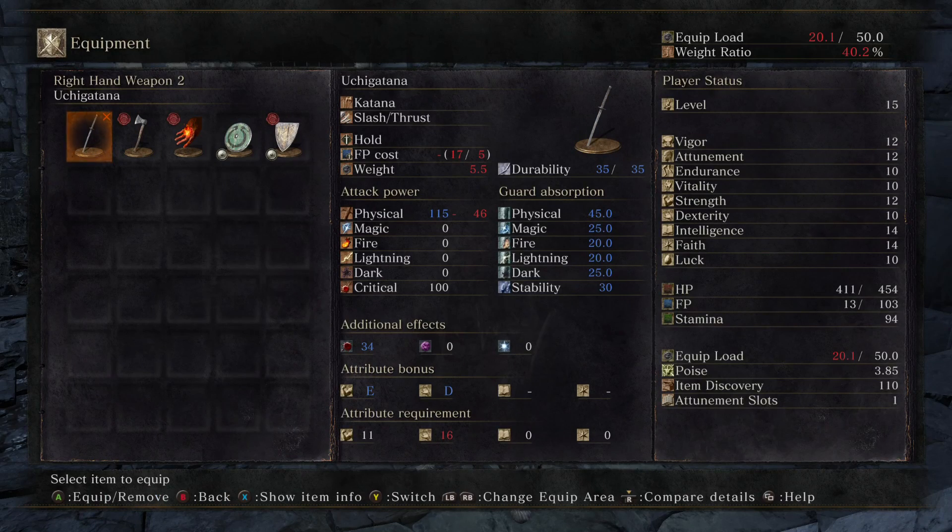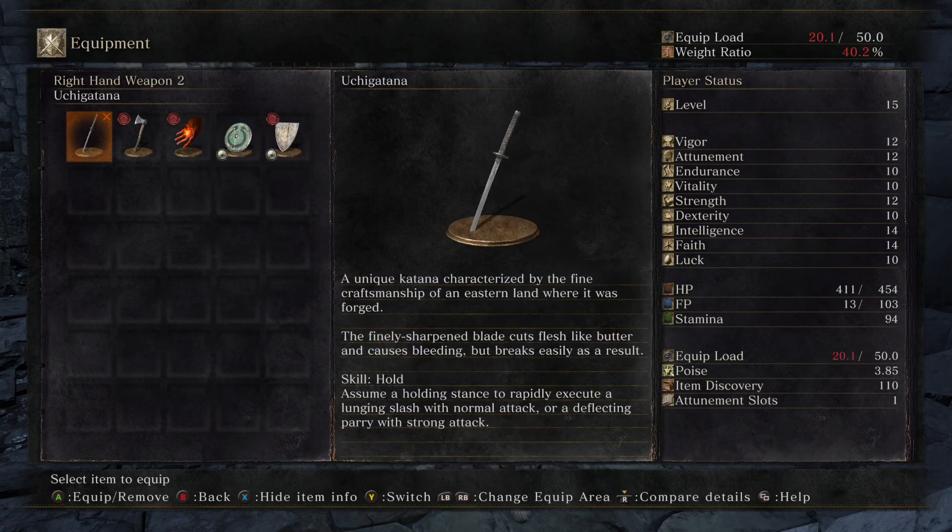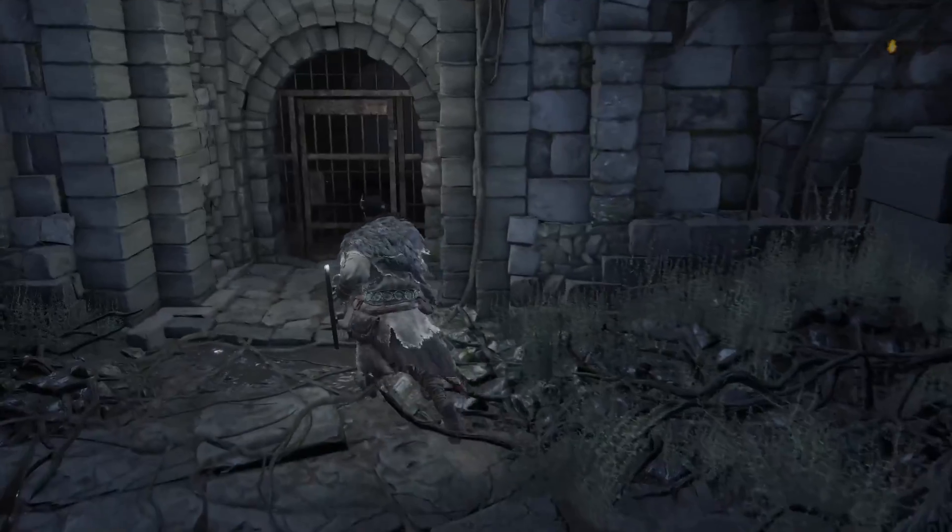I'm trying to get away from how I played the other two games. The Uchi Katana is characterized by the fine craftsmanship of an eastern land. The finely sharpened blade cuts flesh like butter and causes bleeding, but breaks easily as a result. The skill is 'Hold' — the holding stance — where you can rapidly execute a lunging slash or a deflecting parry with a strong attack. This door does not open from this side — once we go into that tower, the bridge takes us over to here.